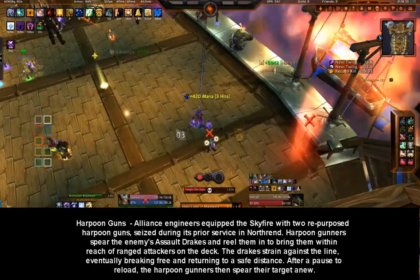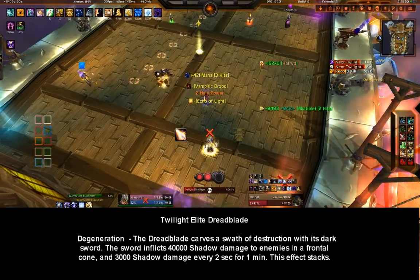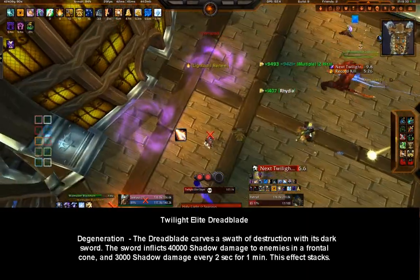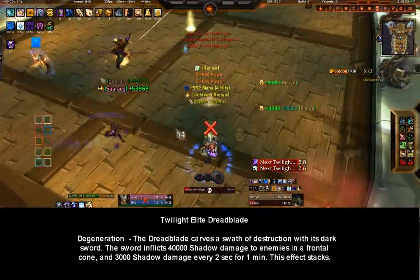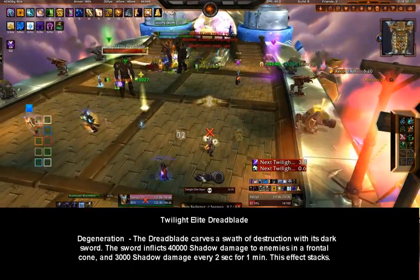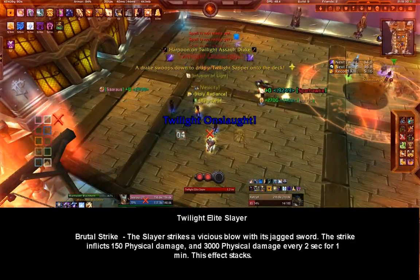Twilight Elite Dread Blade: the Dread Blade carves a swath of destruction with its dark sword, inflicting high shadow damage to enemies in a frontal cone and leaving a small shadow DoT which ticks for one minute. This effect stacks.